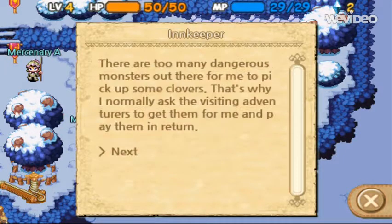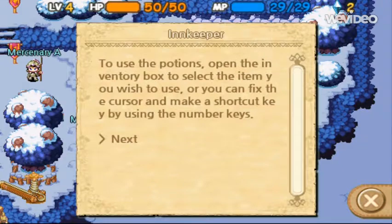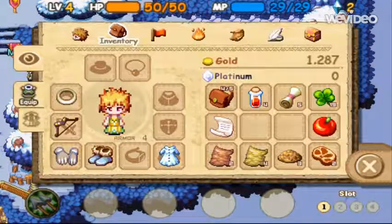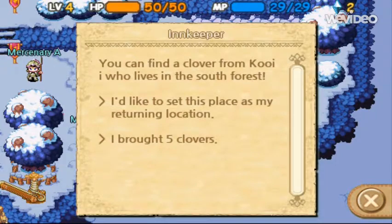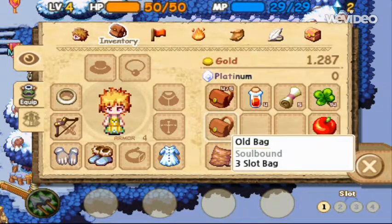So go through the innkeeper dialogue — five clovers — and that's the paper you guys need to get. I brought five clovers, boom. And when you bring five clovers to her, she gives you an old bag.